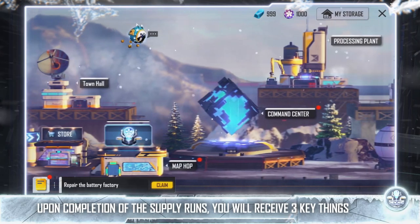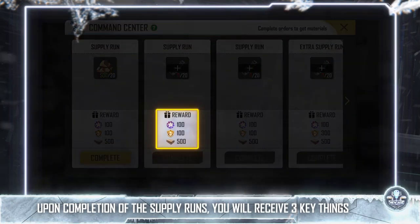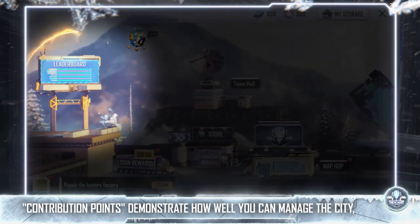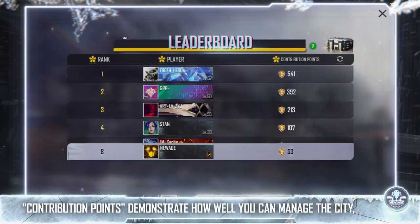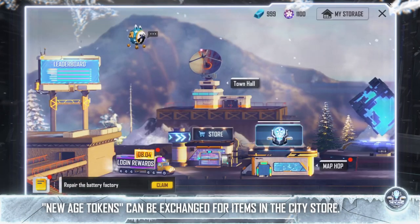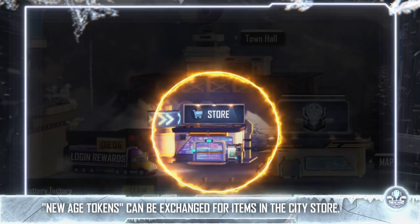Upon completion of the supply runs, you will receive three key things: contribution points, New Age tokens, and concrete. Contribution points demonstrate how well you can manage the city, so show how good of a planner you are among your friends. Contribution points and New Age tokens can be exchanged for items in the city store.